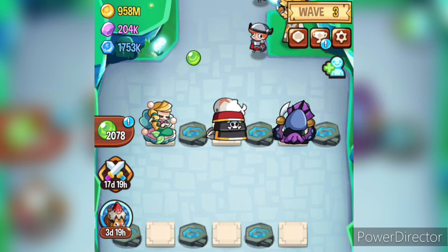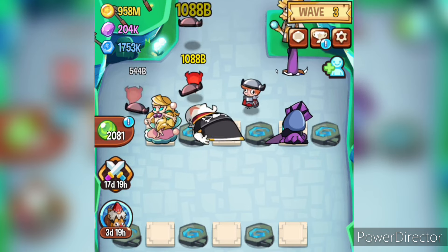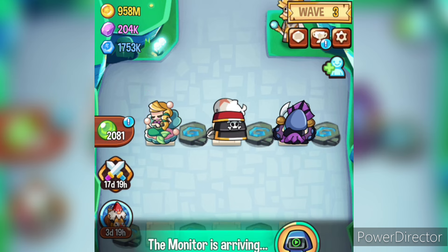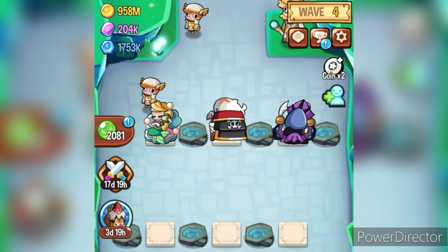Second news: rerolling for mythical summoning is still working, so make sure to use that. There also seems to be a pity system which works once a month. So if you're getting a mythical on each 15th pull or 3rd pull, it's because you already summoned 5 or 7 times before, and now the 20th summon is guaranteed.